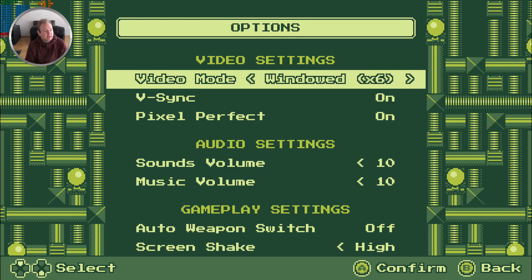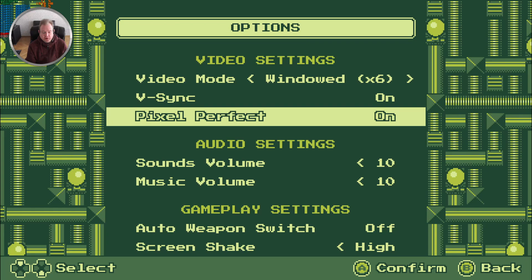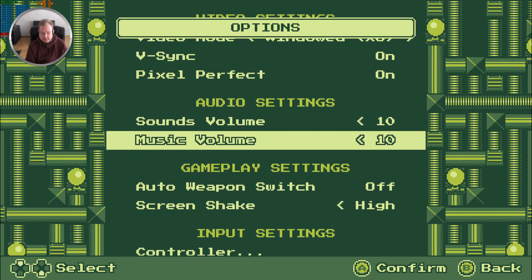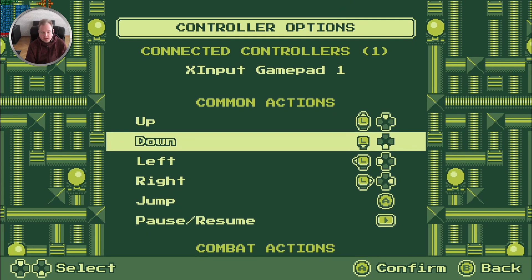It seems to be running at 120 frames. We have V-Sync on because if I turn that off I get 1000 frames per second. With so much extra GPU power, V-Sync input lag is generally no problem. Pixel perfect is nice — you get the best clarity and sharpness. There are individual volume settings, which is really nice, and gameplay settings. I'll turn off shaking — that's the default.